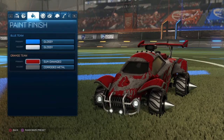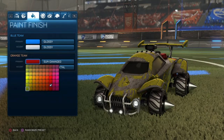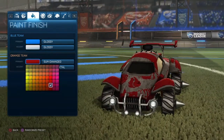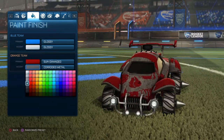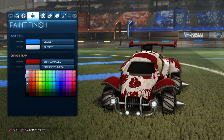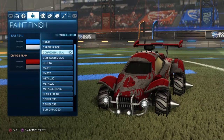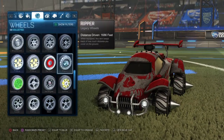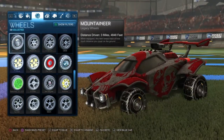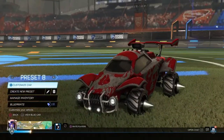We're gonna be using sun damaged with this red — go all the way down, then go one up, then go all the way to the right, then go two left, and then you're gonna get this red. Do sun damaged, then for your secondary color, go four down and get this gray. Then use corroded metal, and for wheels I'd like to use ripper — these skull wheels — or just mountaineer. Any of them work, and even Christianos could work pretty well.